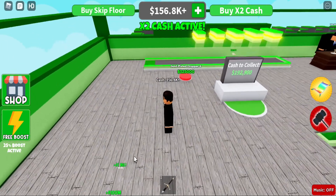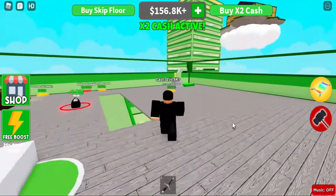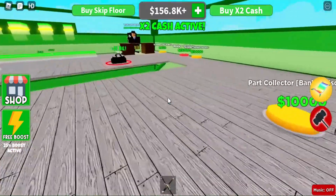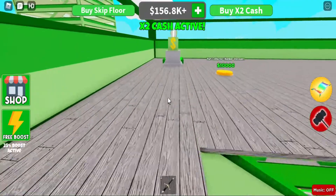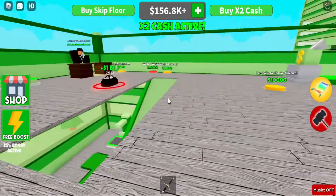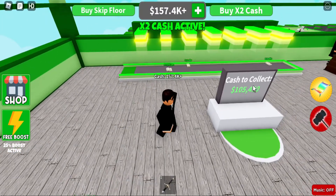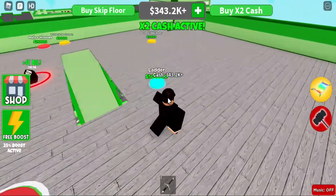Dropper five, dropper six — wait, gold plated droppers! They are all gold plated droppers. Is there no cash upgrader? I don't think there is. There are part collectors — if you get all the part collectors, would you have a whole piece of money? I don't know. I have enough money for dropper seven — I'm making mad cash, a lot of cash.